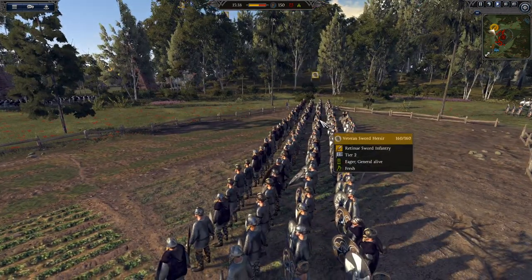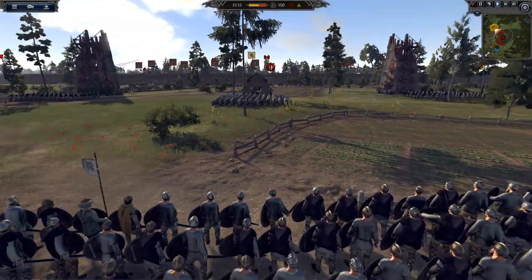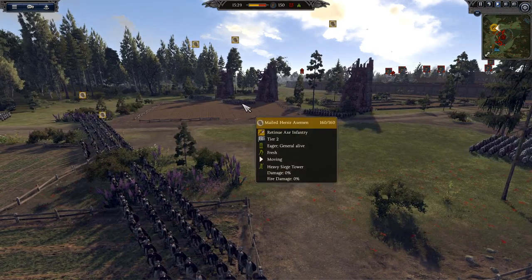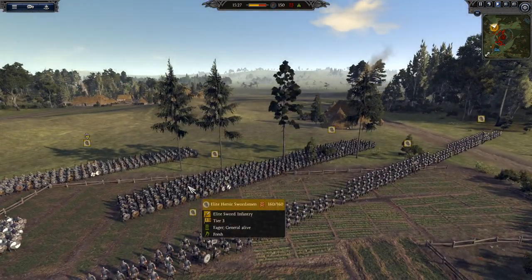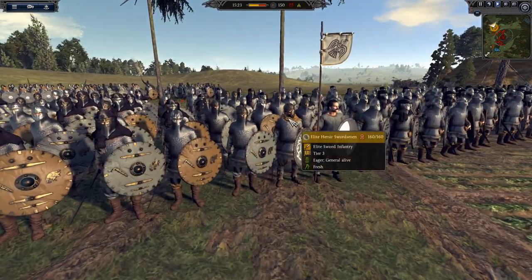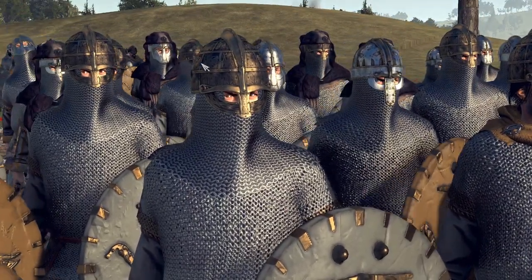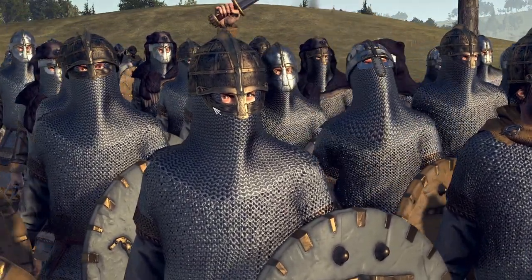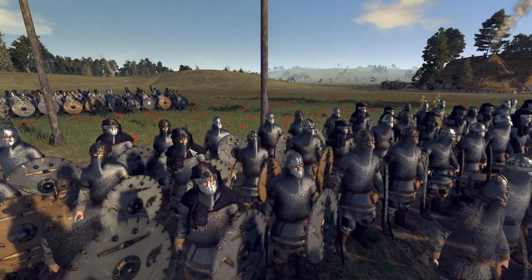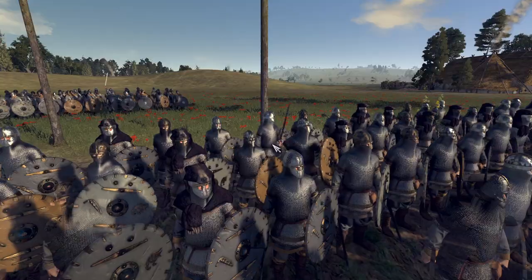They've got some very good units — veteran sword hersa, a very strong unit, mailed hersa axemen, and I only brought a couple of units of really elite troops. Here they are: elite hersa swordsmen. These guys look awesome with chainmail completely covering their face so all you can see is their eyes — pretty damn scary seeing that come charging at you, especially if there's one with a bear on his head. I don't know where you're finding a bear in York, but good for you.